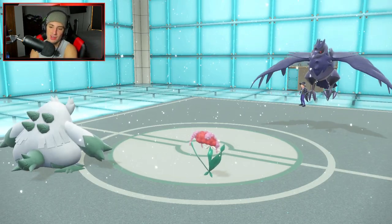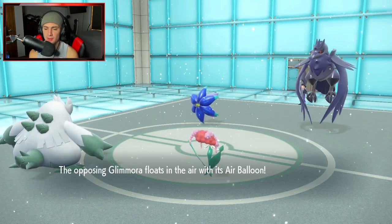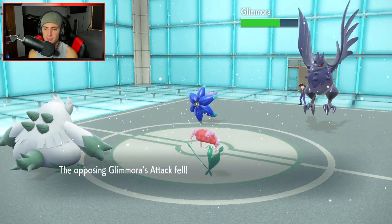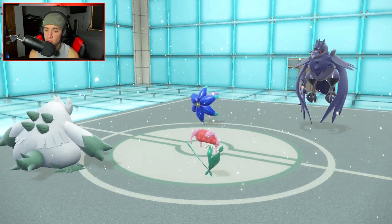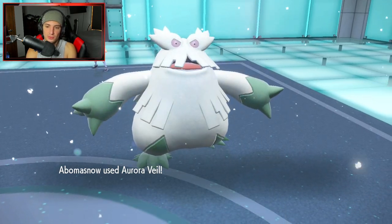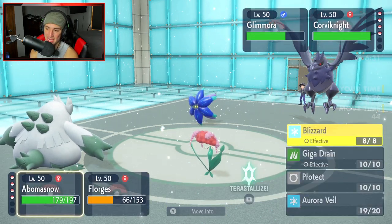He ends up withdrawing Hippaldon — that's fine. Glimmora comes out, which means he might drop Toxic Spikes. It's an Air Balloon that pops — and no spikes! Huge. Corviknight goes for Reflect, pretty much wasting his turn considering we just set Aurora Veil. Now we can get after it. The screens are matching our energy but we've got Aurora Veil up, which is massive.